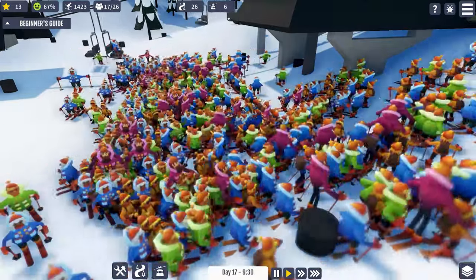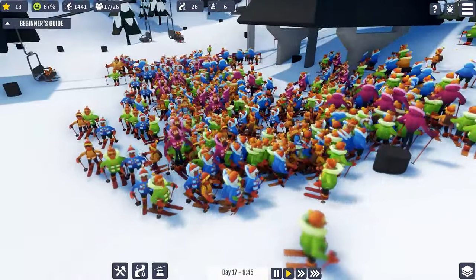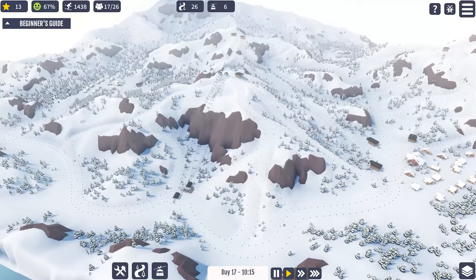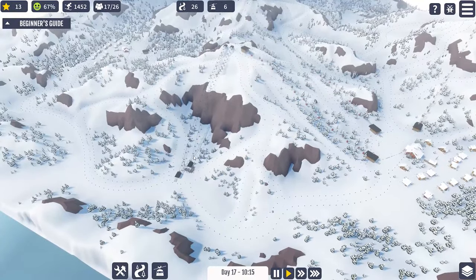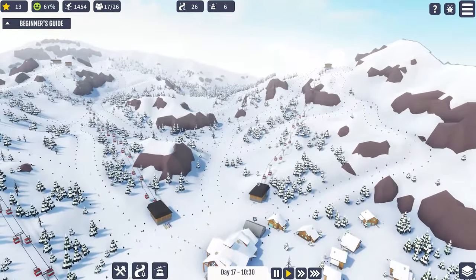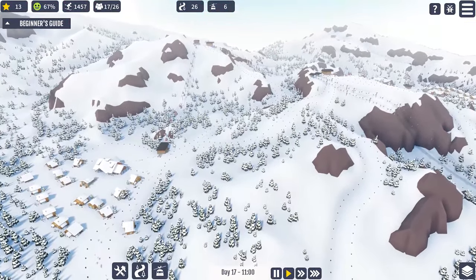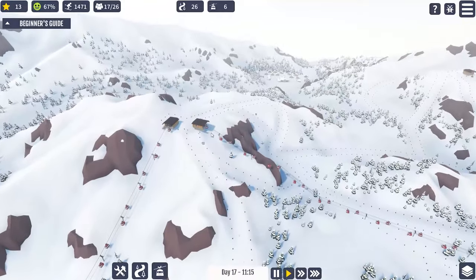Hello and welcome back to Snowtopia here on Roslo Gaming, and another episode of chaos here in the base station that we have between our villages and down from the peaks. Everyone is choosing to go here and we're having a bit of a queue issue, but let's ignore that totally and say that it doesn't exist. We have tried to get skiers to go more towards this area and we have failed sort of miserably.